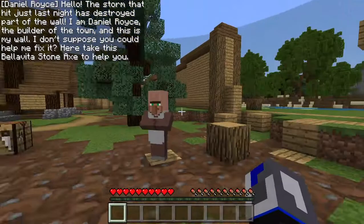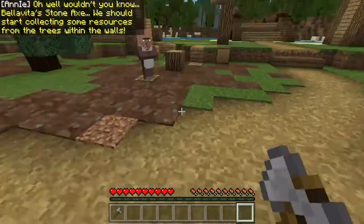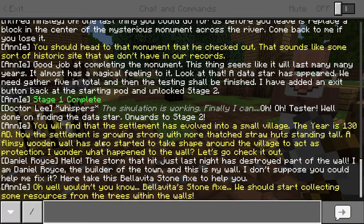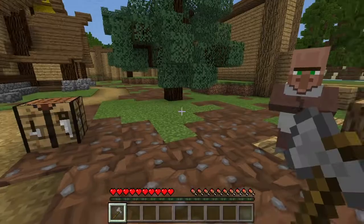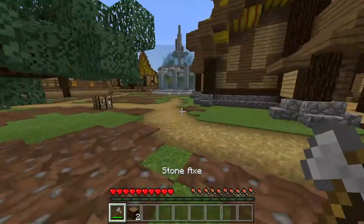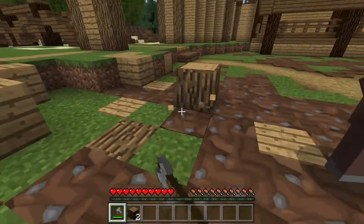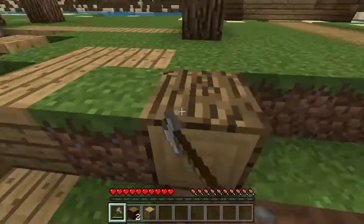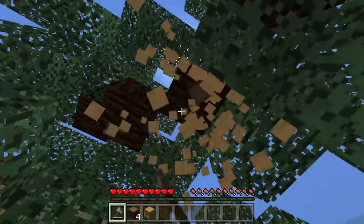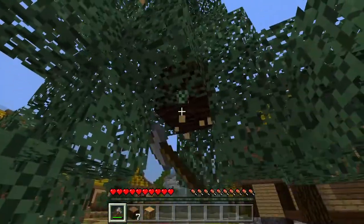An NPC immediately starts talking: 'The storm that hit last night destroyed part of the wall — we should start collecting resources from the trees within the wall.' Apparently a storm broke the wall, so we need to fix it. Let me get the proper wood — I'll go with spruce, it doesn't matter. Boom, there we go. A couple more pieces and that's the wall repaired.